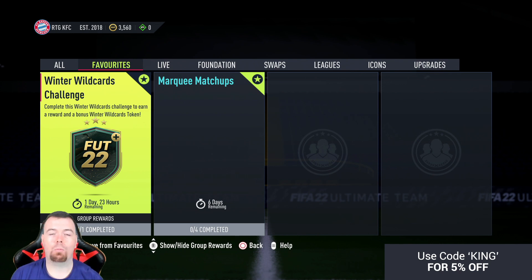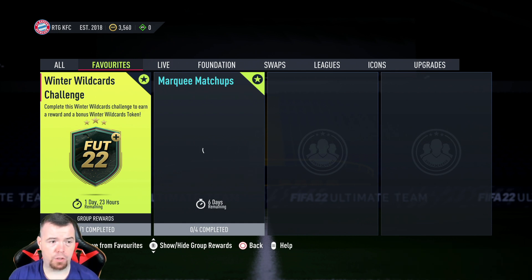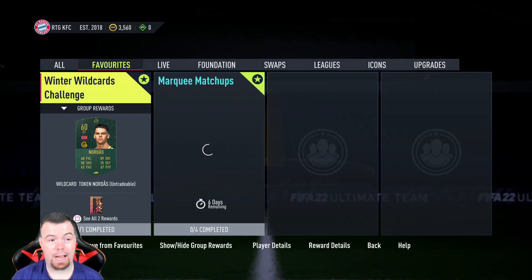Welcome to the last Winter Wildcard challenge of this FIFA — you never know, they might do it again. This is the last wildcard token you get from the challenges, number 11. Fair play to EA for dropping 11 of these. We're getting another decent pack — a rare mixed players pack which is tradable.